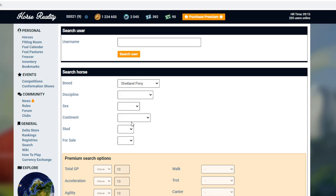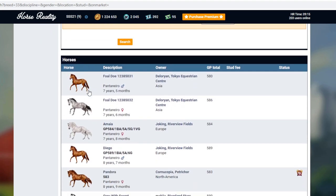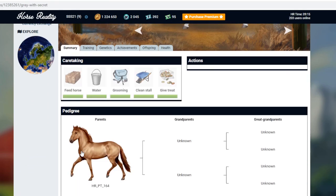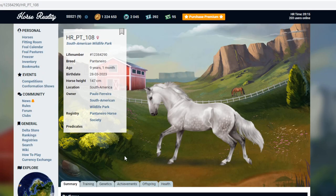We want — do we want a stallion? We don't want a gelding, I don't think. Oh, it's loading in. Oh, it's like a Spanish thing. Oh, it's pretty actually. Look at it — it's like a Spanish horse. The artwork on this game, guys, is beautiful. Look at this, it's so pretty.